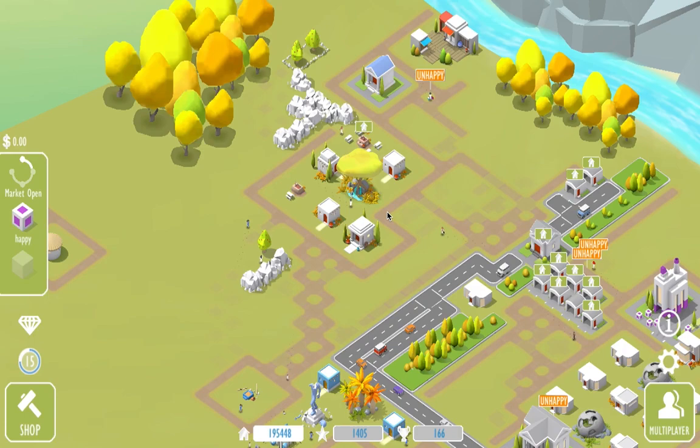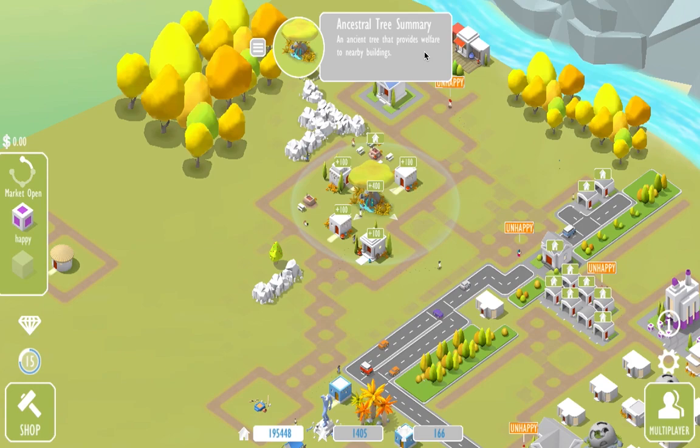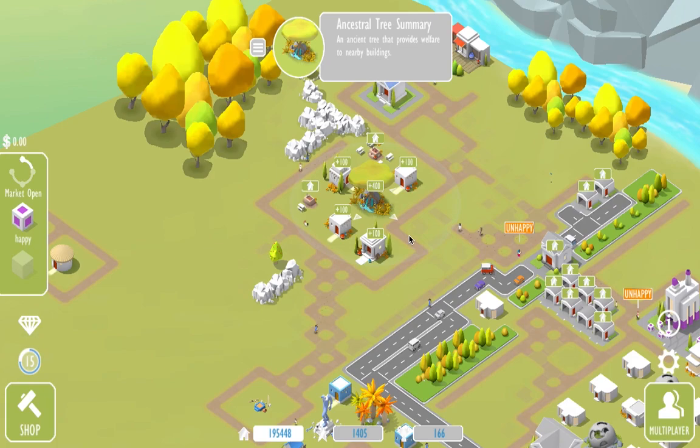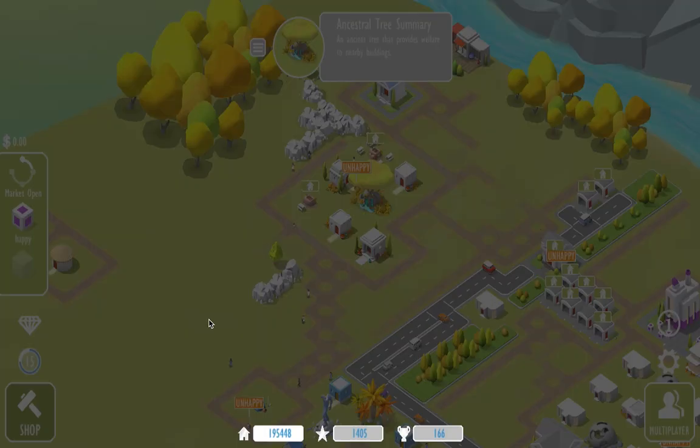You notice how I put the tree around this house? It is because the tree provides welfare, and the more you put around it, the better it contributes. It can only contribute 100 per building, so it will not diminish even if we put more buildings.